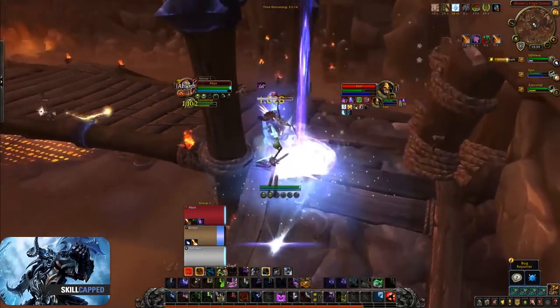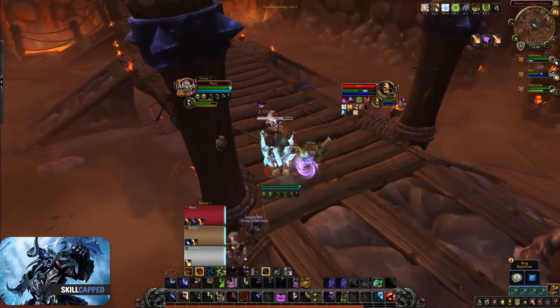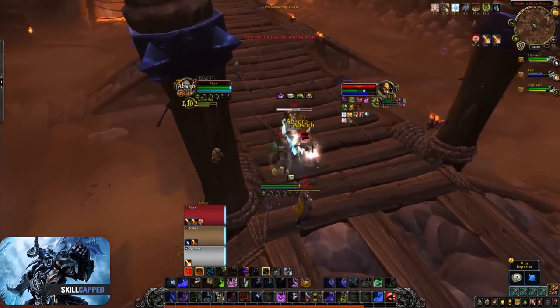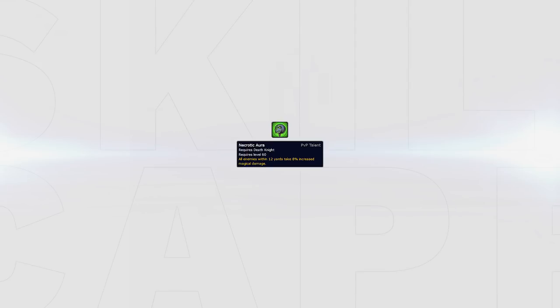For PvP talents, there is one talent that should be picked in almost every situation: Necrotic Strike. Necrotic Strike consumes a stack of Festering Wounds and puts a Healing Absorb on the target, and should always be played unless you know you will have next to no uptime. You then want to take one of the three auras — Necrotic, Hardstop, or Decomposing Aura. Necrotic Aura is the default option as it will usually provide you and your team with the largest DPS increase.